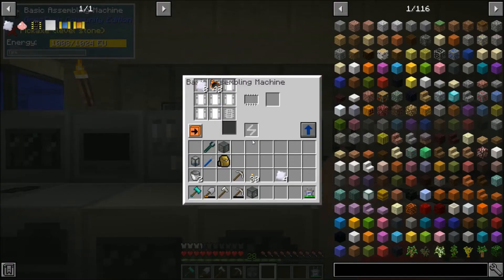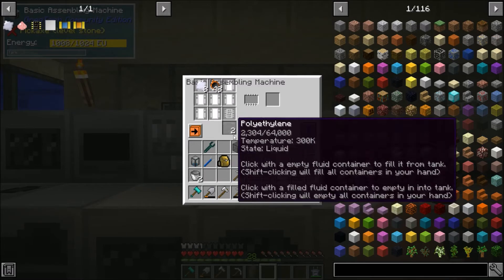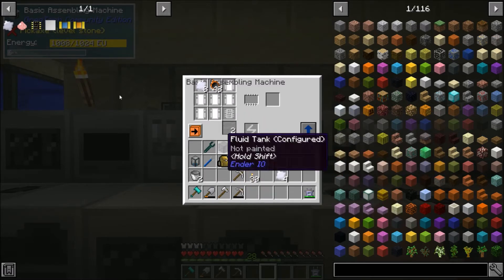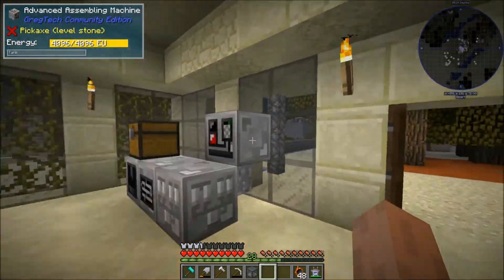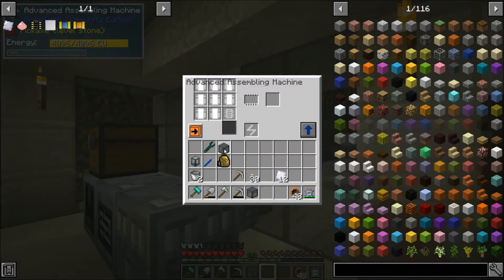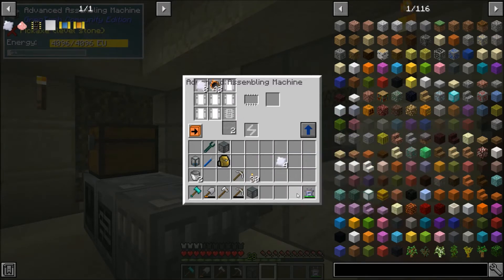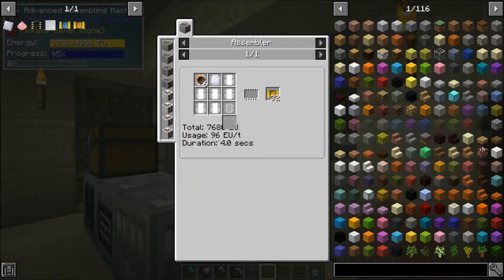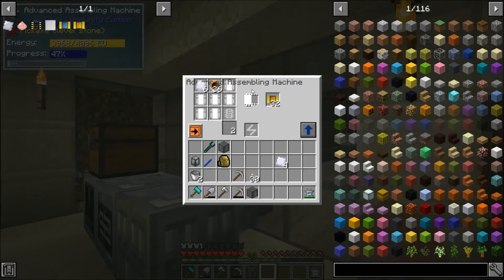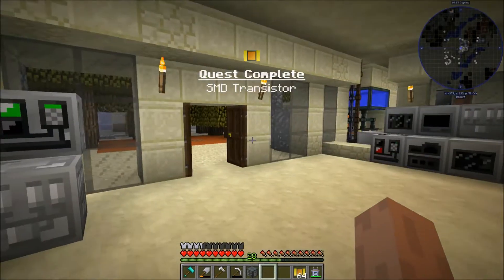Let's grab our polyethylene and throw it in here. Oh, that was the wrong tank. I think we need to use our new machine — we need the higher voltage. Yeah, so that takes 96 EU a tick, so we do need to use the medium voltage assembling machine. Quest complete.